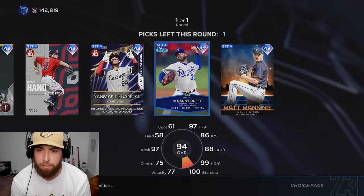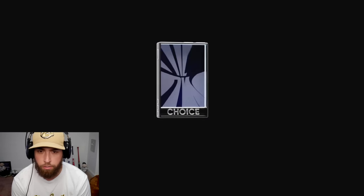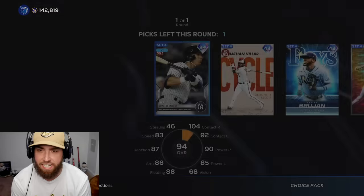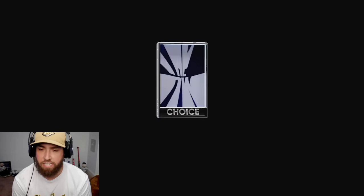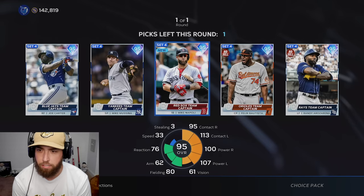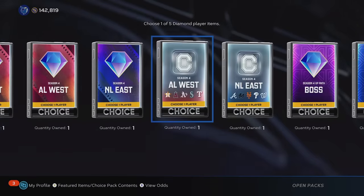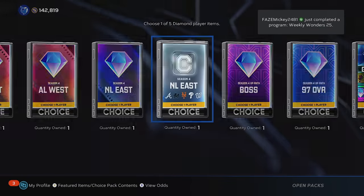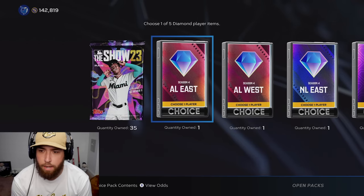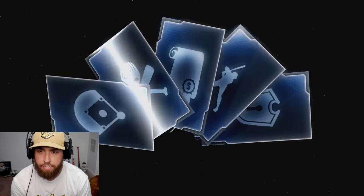Now I'm going to burn through these classic packs. We're going to end up with all these players out of these packs because they're team affinity, so we're just going to grab whoever and get ready for that team affinity exchange. Doing the same thing with these team captain packs. We have four of them — we'll do Napoli. Next up we have the AL West, AL East, and NL East team affinity season four packs.